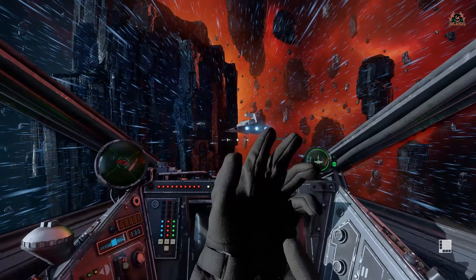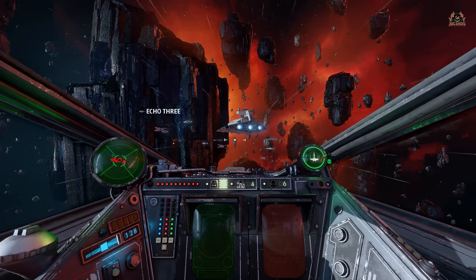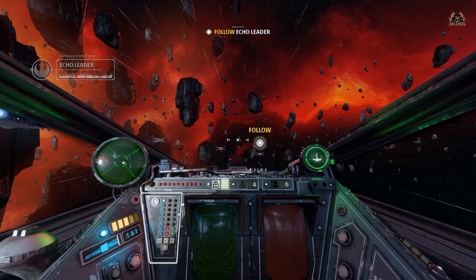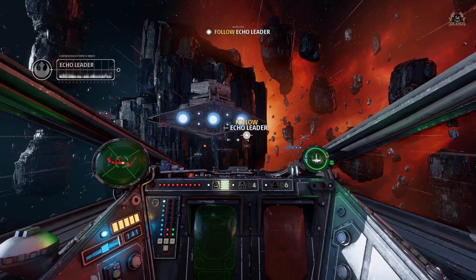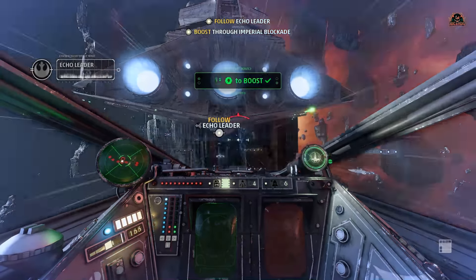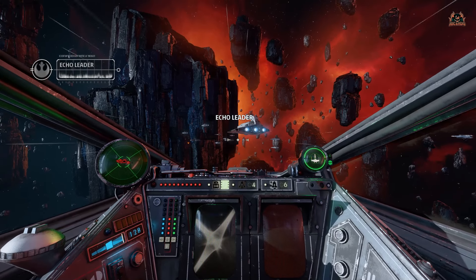So cool! And here we are — there's a Star Destroyer. This I found a bit tricky. All power to engines, zoom towards the Star Destroyer, fly underneath it approaching from the rear, following Echo Leader. All lined up, hitting the boost — thrusters all the way through.